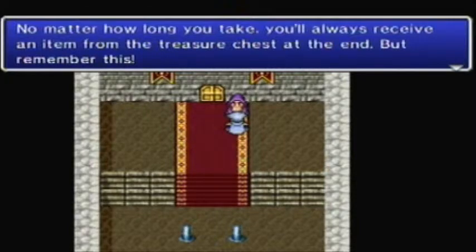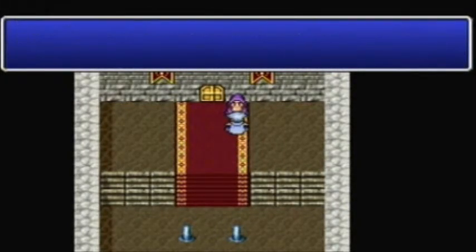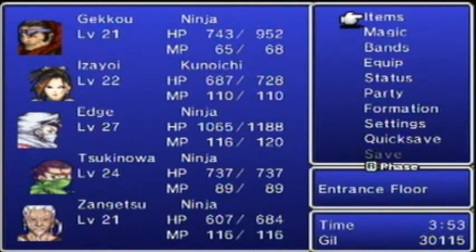You always receive an item, but it's always lower quality. The better chance you get the good item. The dungeon is a speed dungeon and the counter will start from zero and continue to count up even during battles. So if you're trying to achieve Rank S — 5 minutes or less — you're going to have to run from every single battle.